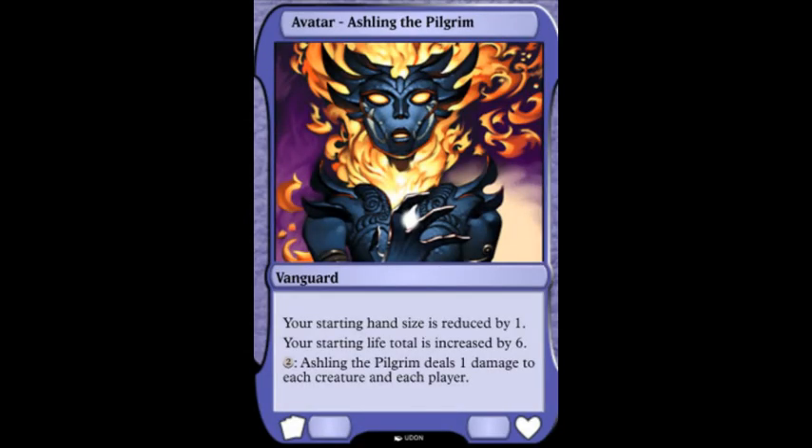The next variant is the Vanguard variant. In Vanguard, you start off by agreeing what format you are playing — like Standard, Modern, Legacy, or Vintage. Then you take a deck that fits that format and add one vanguard card. This vanguard card stays with you the entire game and cannot be destroyed, targeted, or changed in any way. It affects the game since it changes your starting hand size, your life total, and so on.